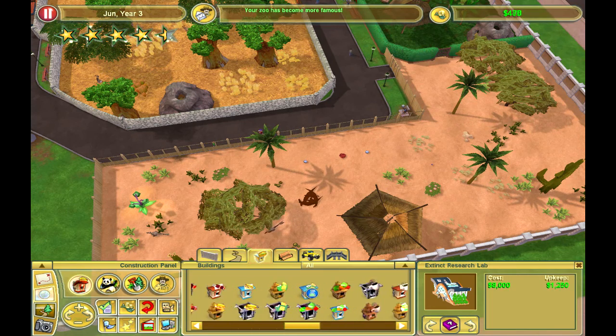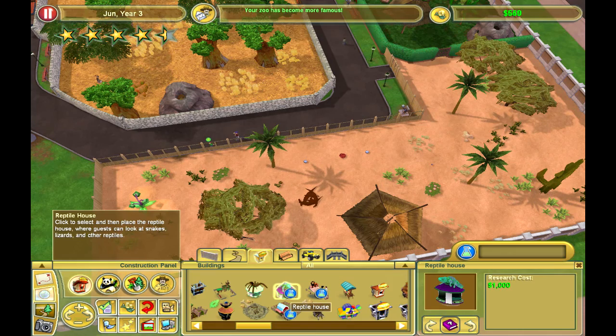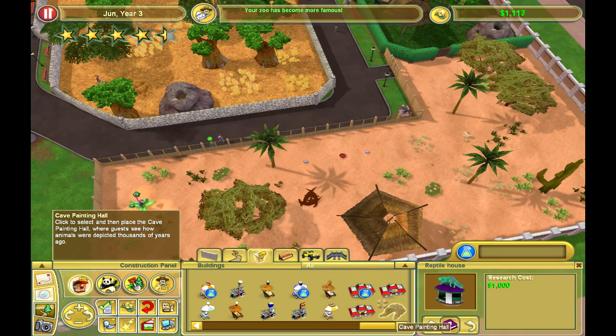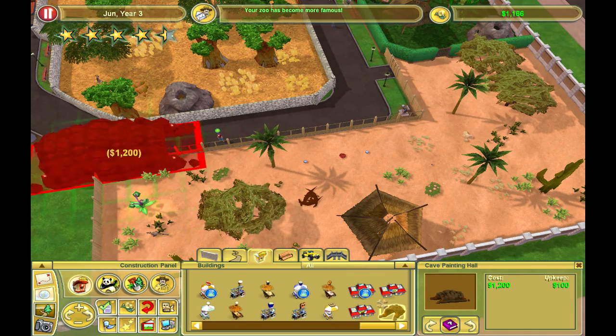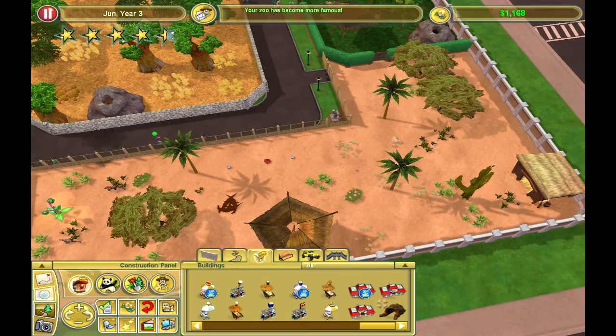These are locked. Oh, the reptile house — we're going to unlock it. It's 1,000 though. We need to unlock the reptile house. The key opinion is that it's pretty much the same as the crystal thing — I might get it sometime.